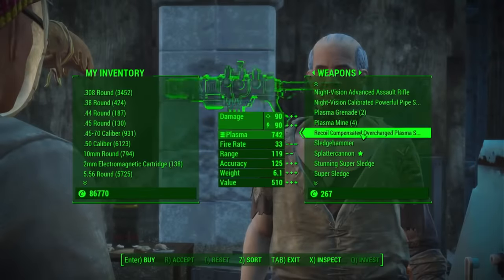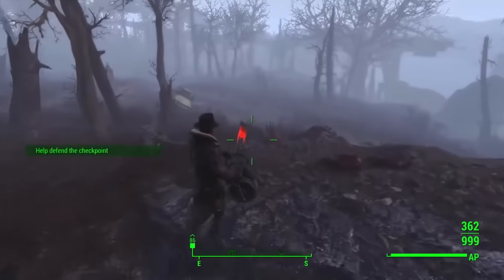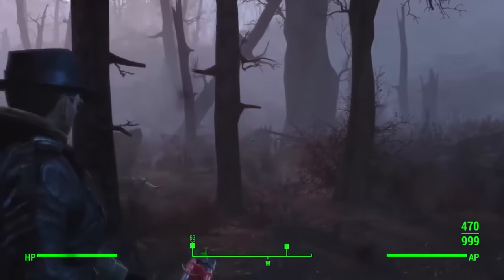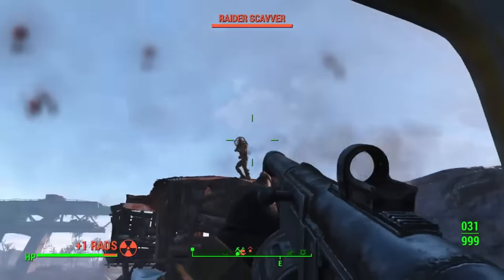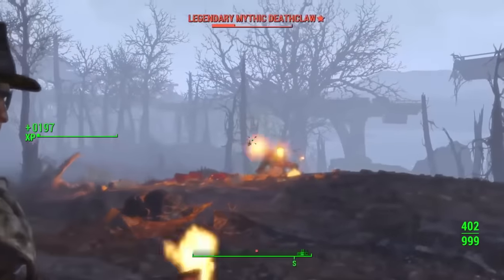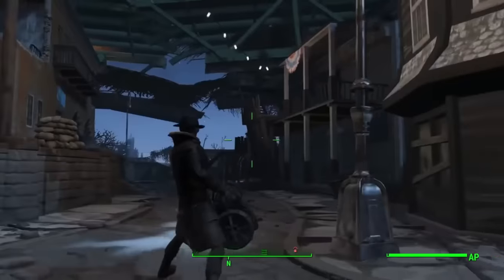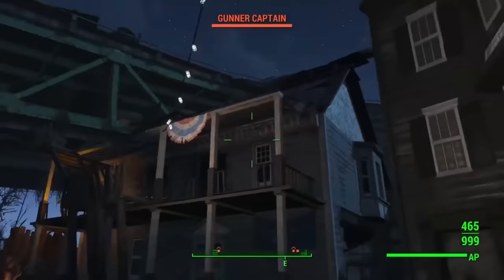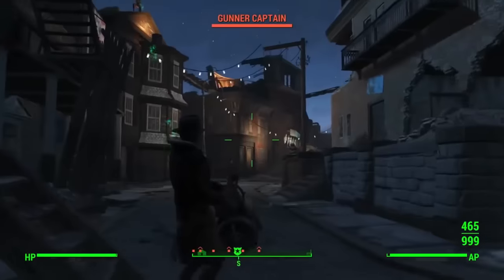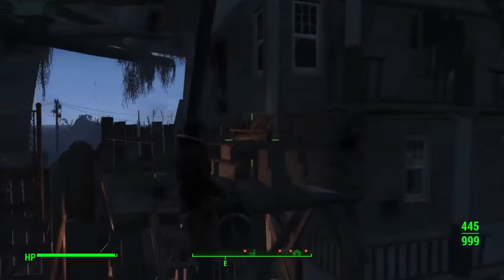The Explosive Minigun rounds out the explosive weapons. It and the Explosive Shotgun are debated by the community — some prefer the minigun, some the shotgun. The minigun's ammo is very easy to obtain and it sprays very quickly, but personally I still prefer the Explosive Shotgun for its damage output and fun factor over carrying a big, heavy minigun. That said, the Explosive Minigun absolutely had to make this list as one of the best weapons in Fallout 4.